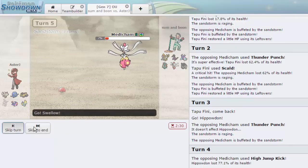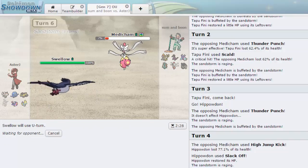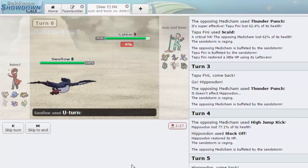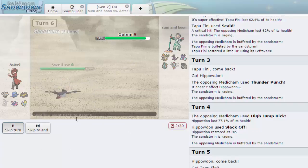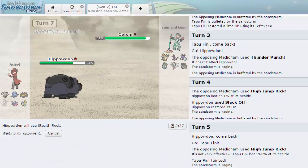If he wants to keep Medicham around, he'll give me switch initiative — this is good. We might be able to pull out a win as long as we don't let Kommo-o get up a Dragon Dance and keep Hippo healthy. He goes into Golem — we deal neutral damage. Being Rock/Electric, Golem is actually quad weak to Hippowdon's Earthquake. I can just get up Stealth Rocks here easily, which will hinder everything. Even Medicham might go down after rocks plus sand.